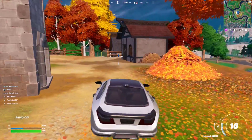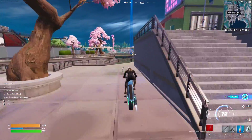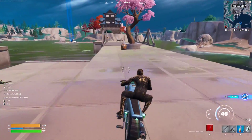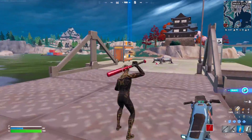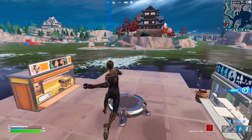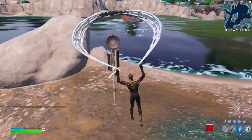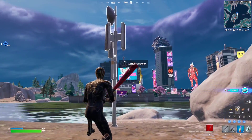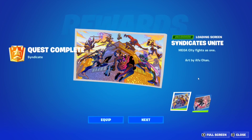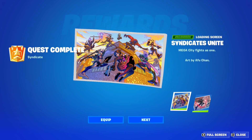Location number three is going to be right around Mega City — just need to make our way there. There should be a launch pad here — yeah, there we go. Location number three is right over here and we're going to use this launch pad. It's going to be on this little island. Same thing — just interact with it and then activate it. And that should give us the loading screen. There we go, we just got the Syndicates Unite loading screen and the River Guardian loading screen, which is absolutely amazing.